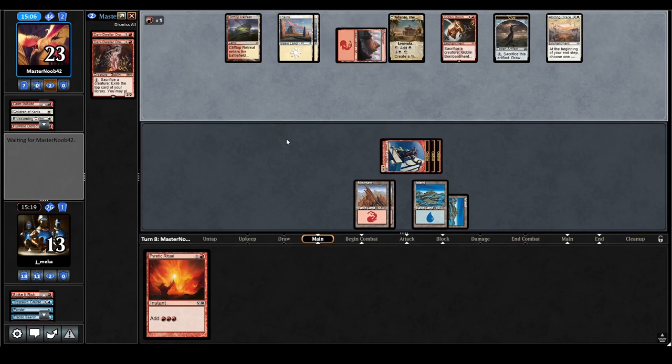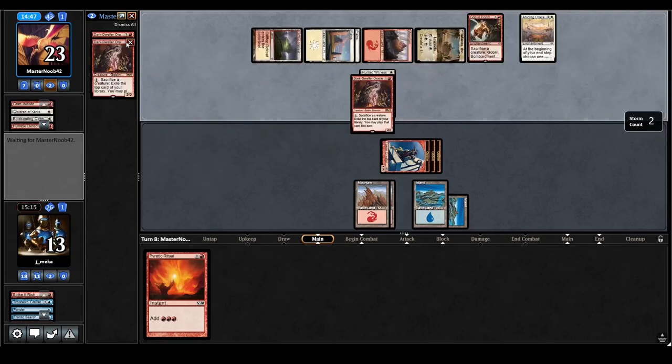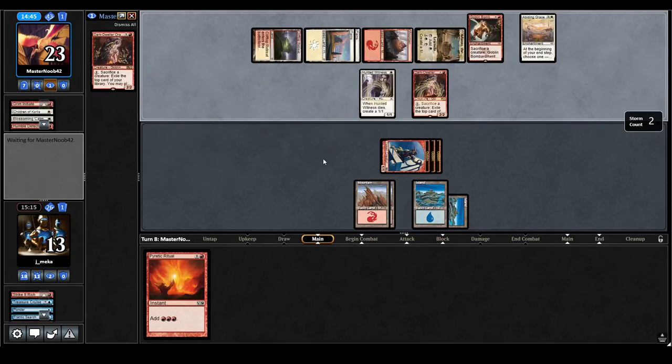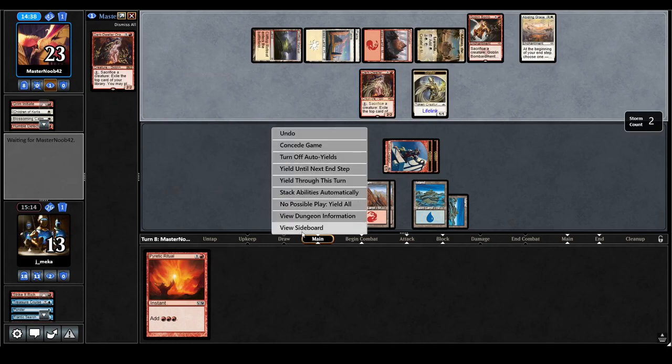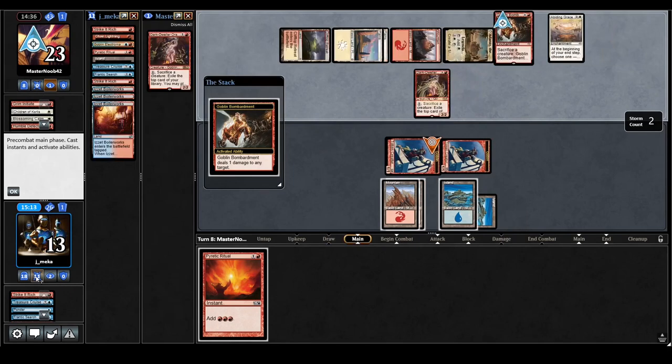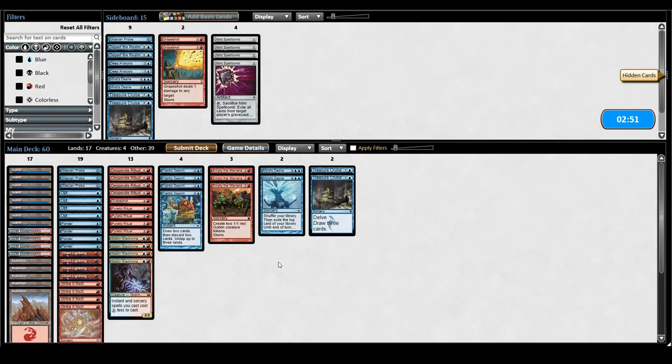So if they have an open white source I really can't Grapeshot them. I think I have to bring in Spellbombs for this matchup. I'm probably just sticking with the one Grapeshot but I'm probably not even on the Desire plan anymore. That was a whole lot of build-up for nothing. I still have these two guys, should probably just play. This is rough — I'm just going to concede for time. I want to see more of what's going on. I need to draw a Treasure Cruise — I have two in my deck I think. Yeah, I'm just going to concede. We gotta relook at this plan.